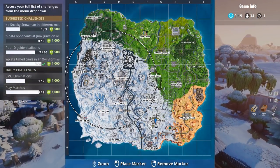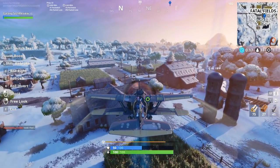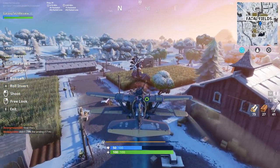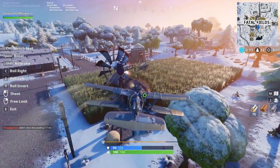Balloon number eight is going to be in Fatal Fields on the windmill. And again, if you're in a plane, you can either shoot it with the plane or crash into it, and this will get you balloon number eight.